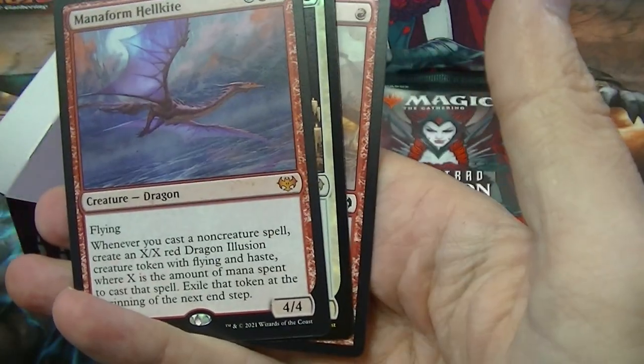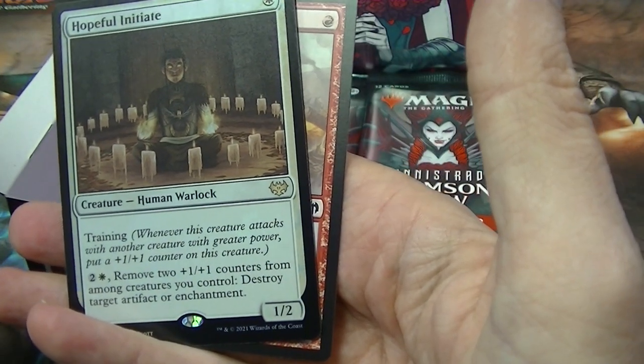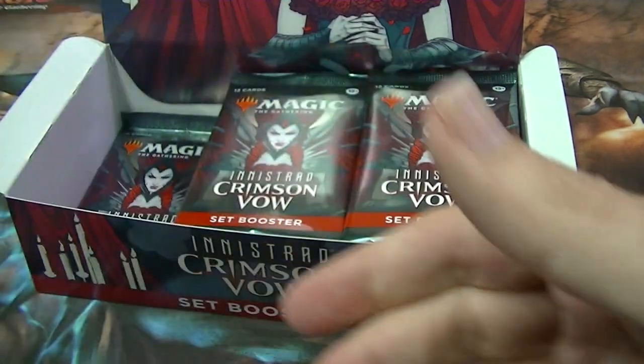Mythic: Manaform Hellkite. Or a foil rare — Hopeful Initiate. If you're after one of those... oh, and a listed card: or Kish Lumberjack. Any of those cards, just whack it in the comments.